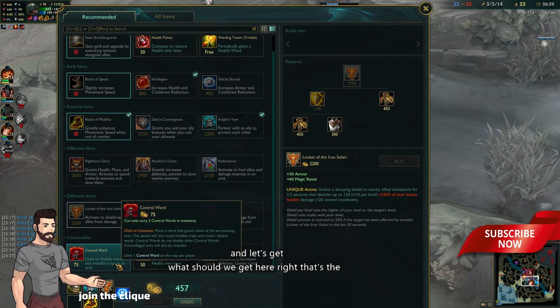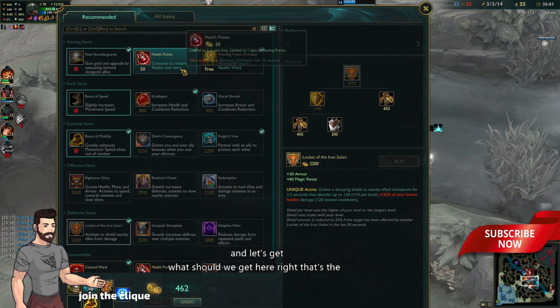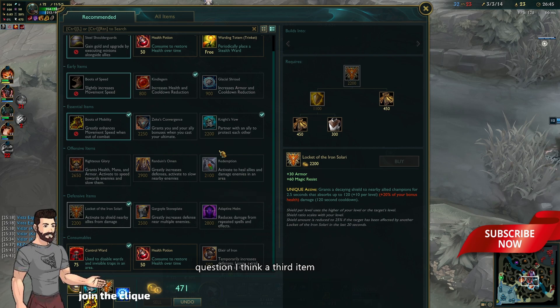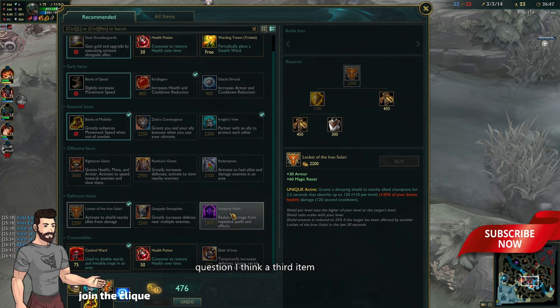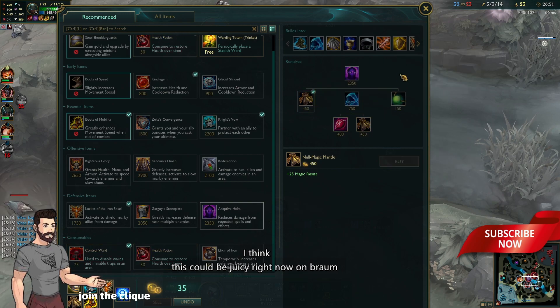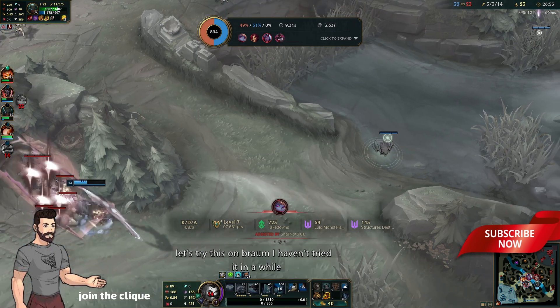Let's get the Locket. What should we get here as a third item? I think this could be juicy on Braum — let's try it. I haven't tried it in a while. Since we're going for the late game, might as well get a lot of health and get really tanky. We don't have as much gold as Zyra — she's doing a lot of damage with her items and probably has a lot of gold. Hence she has two items completed. We're not that far off each other.